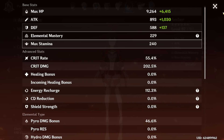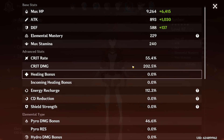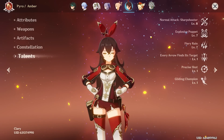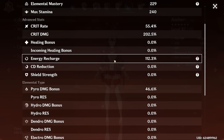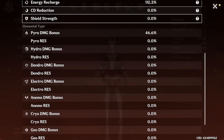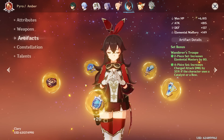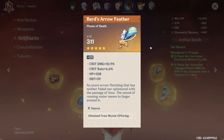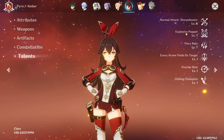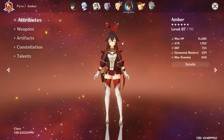The split is 55/202. 55 crit rate may be a little low since Amber doesn't get any passive crit rate — I'd try to get that up to maybe 70/60 if possible. 112 energy recharge might want to be a little higher, like 130-140, though if you're running charged shot Amber maybe you don't need it as much. 46 pyro damage bonus. It's a pretty decent Amber — a lot of these pieces could be improved, especially the feather. Talents could be higher. We're going to give it an 8 out of 10.